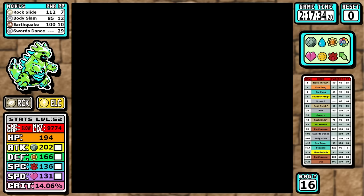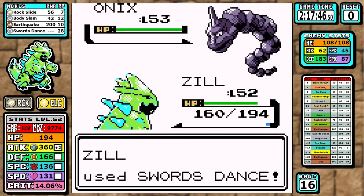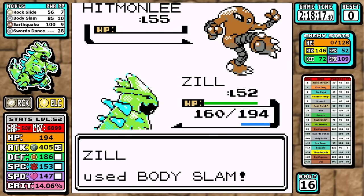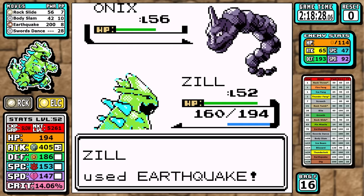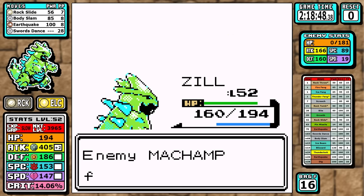Hiker Anthony is filling in for Bruno again this week — I think Bruno's just tired of his job and about to quit. For this fight, all you need to know is that the base Defense of the Onix is a little too high, so one Swords Dance makes it feel better. Outside of that you pretty much sweep it and it's over.